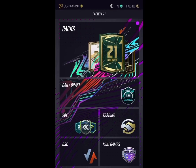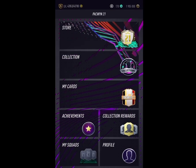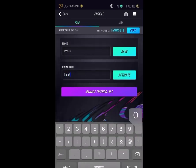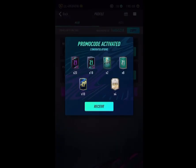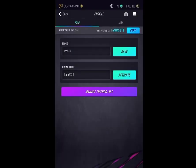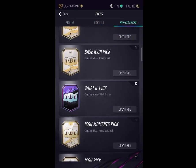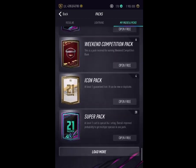Alright guys, welcome back to yet another video. Paquin have released yet another promo code for us to use, and this promo code is going to be EURO2020 — quite straightforward, no hidden promo codes. We have 10 special packs and jackpot packs, two Euro 2020 packs, eight of those packs, 10 TOTS packs, and four icon packs. So just so the video is not just about a minute long, we're gonna go ahead and open a couple of packs.